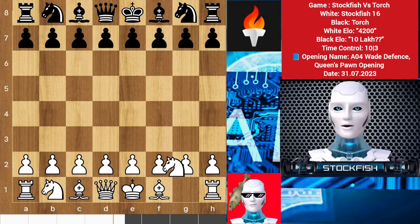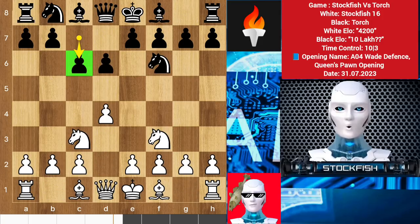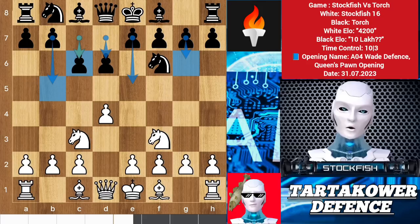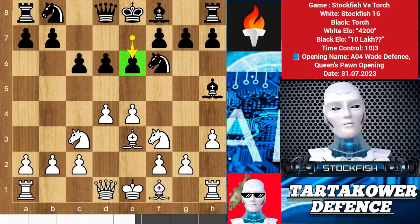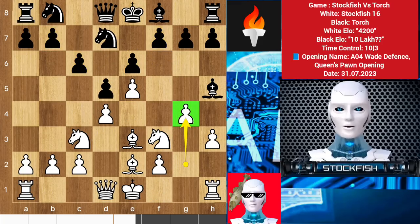I started the game with knight f3. We have e6, d4, knight f6, knight here, and he played c6, which is called the Tartakower defense. e5, b5, and g6 can be played in the future, or bishop f5. We have e4 to control center squares, so bishop g4, and after some moves we have e6 — it is called the small center defense. Black can play e5 or b5 on his next turn. Bishop e2, d5, knight d7, and I played g4.